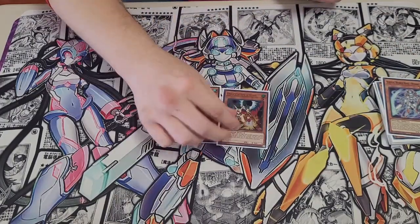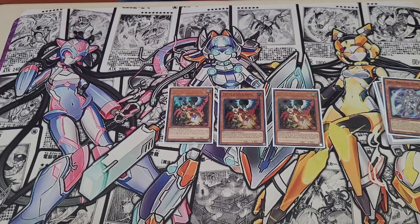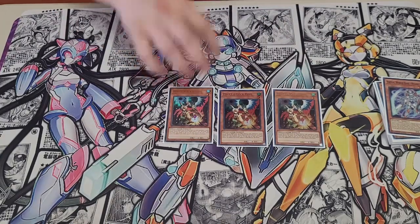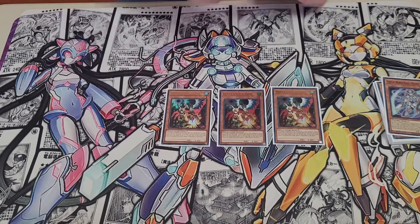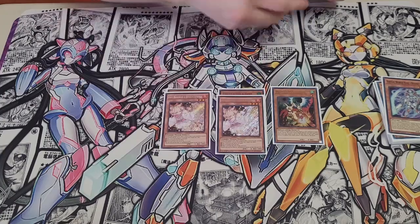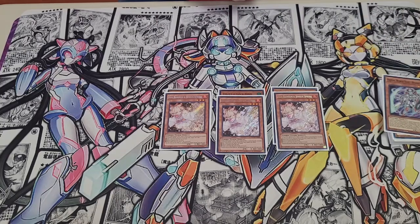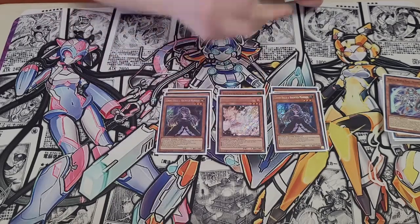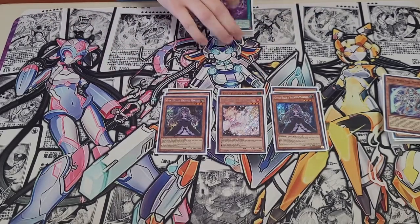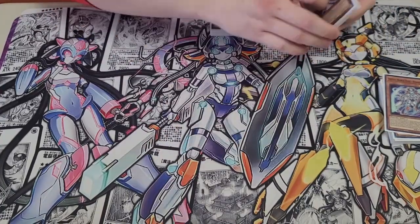For hand traps, I was playing triple Droll. Card's nuts — I saw it every hand, every game, and it's probably why I did pretty well today. Then we got three Ash, pretty standard. Not much to say about it, and it's a level three so it helps with Nian Nian if you brick. I played two Ghost Bell, and that was it for hand traps. A lot of times the Ghost Bells get sided out for DD Crows.